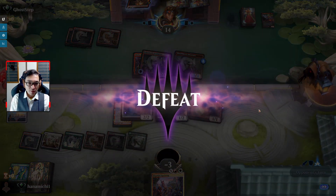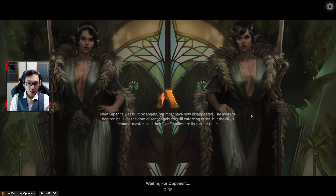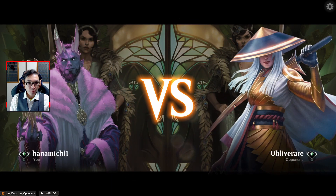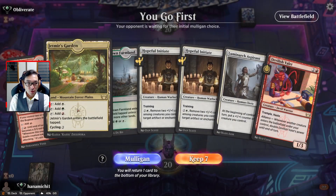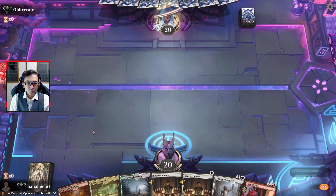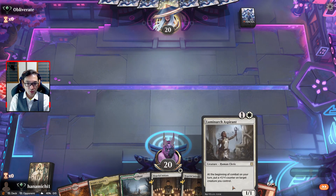So I just adjusted the lands: I added one mountain and removed one Den of the Bugbear, so now I only have two Den of the Bugbears. I don't know if that's the right choice. Okay so: Jetmir, Den of the Bugbear, play Luminarch - yes, okay.